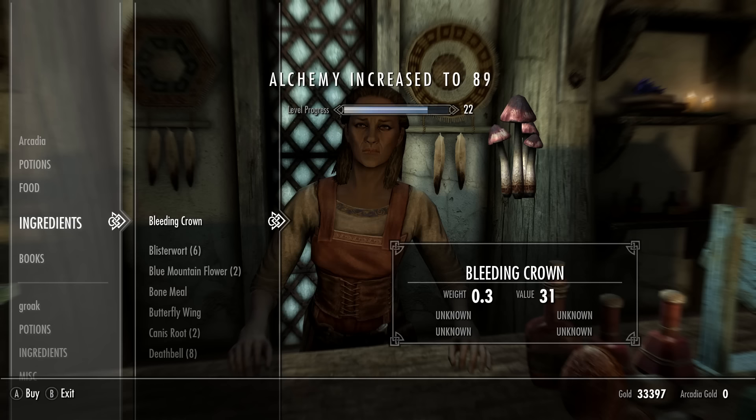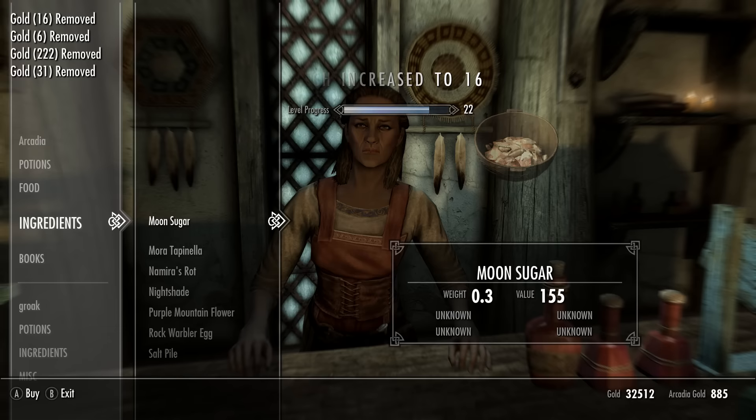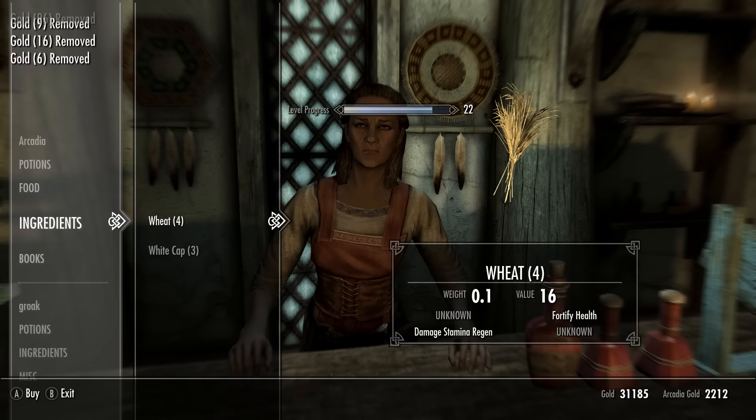Lastly I'm going to show you an alternative potion that does not include the giant's toe. This will still level up your alchemy pretty fast without needing to get the giant's toe.